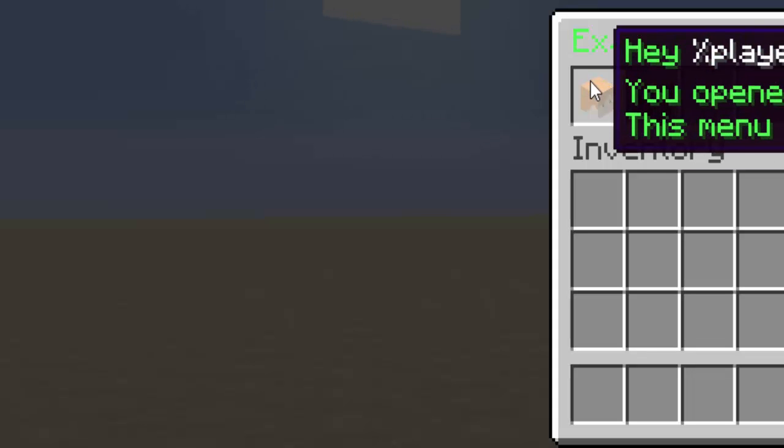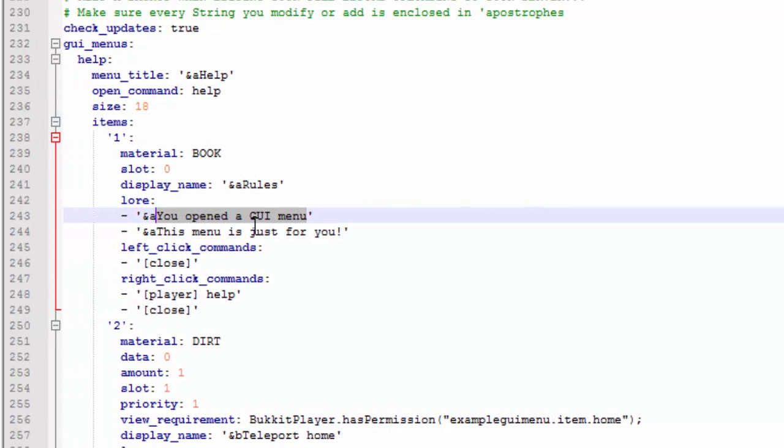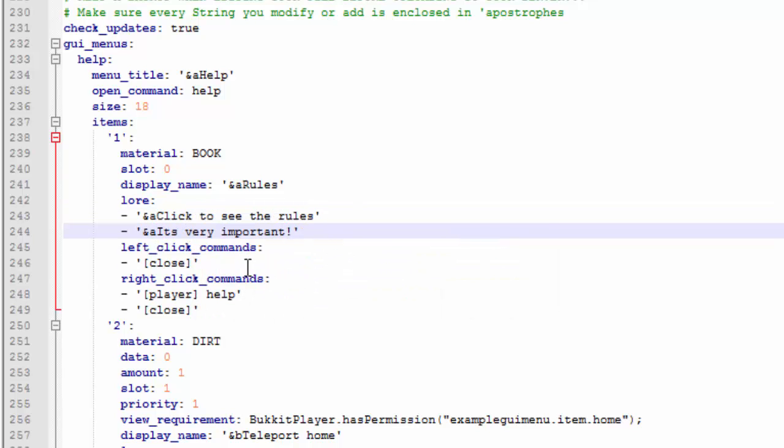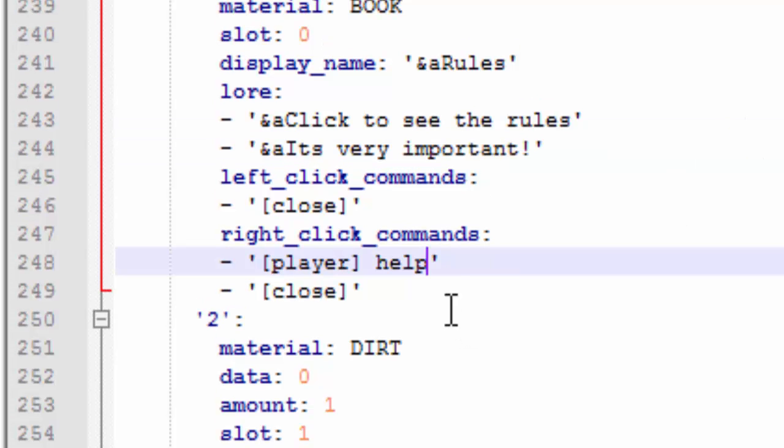The lore is the text shown when you hover over the item. I'll change it to 'Click to see the rules — it's very important.' A cool feature of this plugin is that you can have different things happen on left click versus right click. If you left click it will close the menu, but if you right click it can execute a command — either by the console or the player. The player opening the GUI will execute the command without the slash.